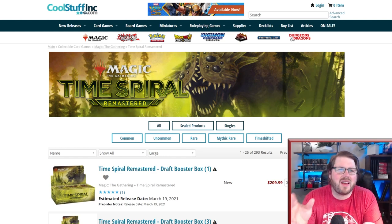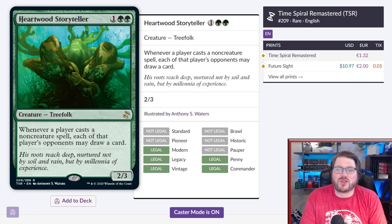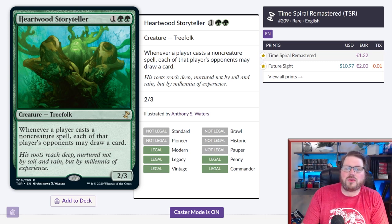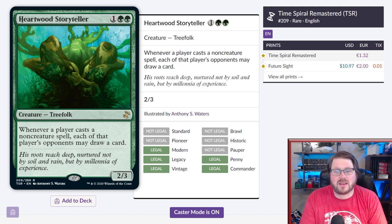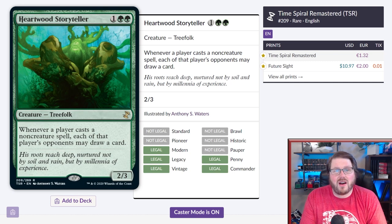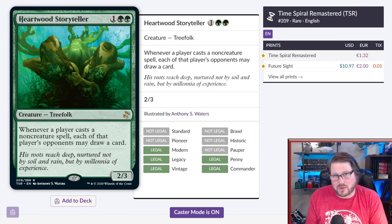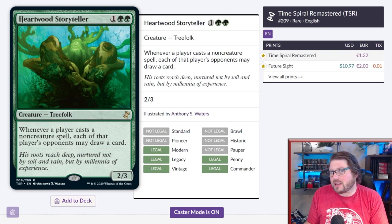Number 10 on my list is Heartwood Storyteller — one green green for a 2/3 treefolk. Whenever a player casts a non-creature spell, each of that player's opponents may draw a card. In multiplayer, this gets nutty: one player casts a mana rock and suddenly three other players are drawing cards. This card is very group-huggy because it just overwhelms the board with resources.